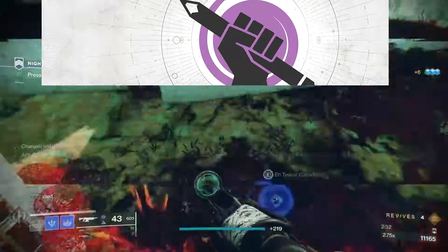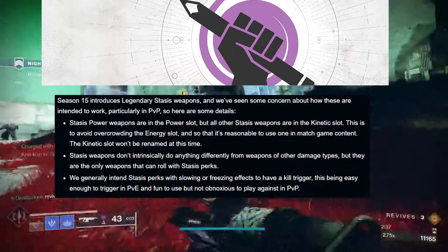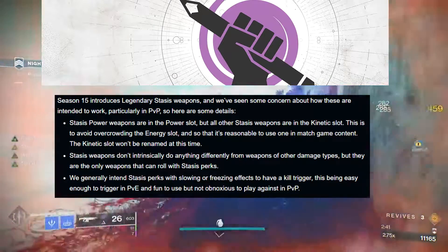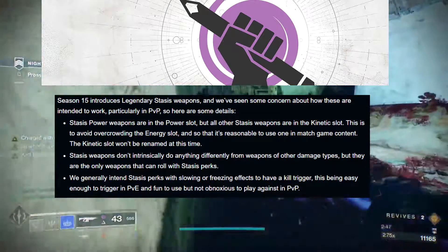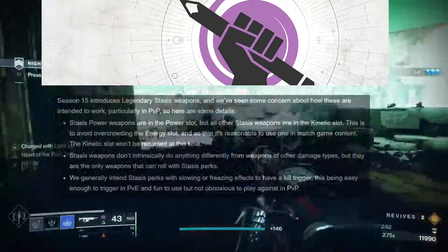Starting off with weapon tuning: starting into season 15, legendary stasis weapons will be thrown into the mix. Bungie knows they have absolutely overcrowded the energy slot the past couple seasons, so we're only going to be getting stasis weapons in the power slot and the kinetic slot. They're not going to be doing much differently compared to their kinetic counterparts, but these things are going to have a general kill trigger to use the stasis effect.